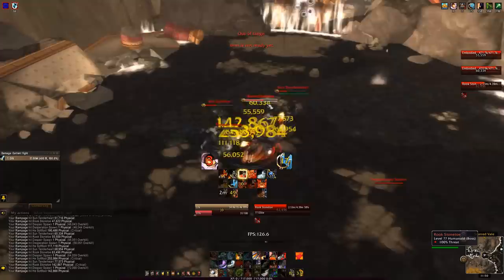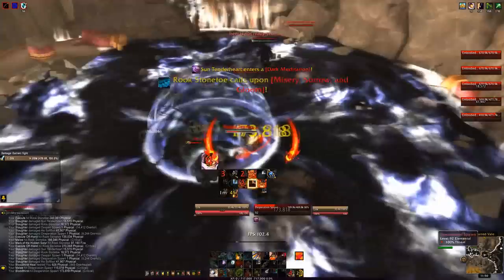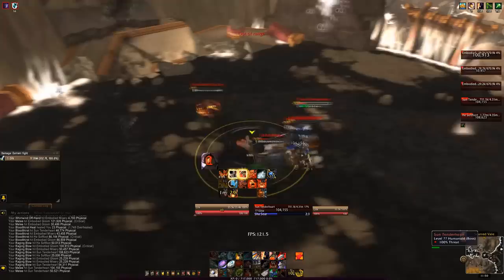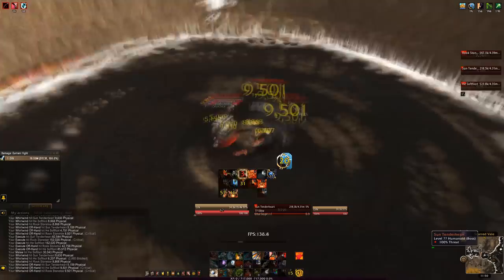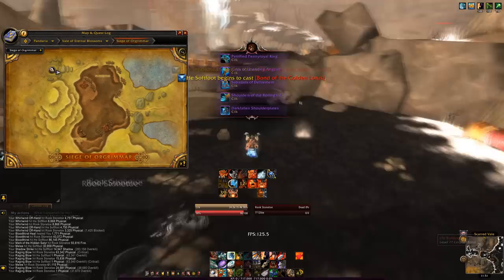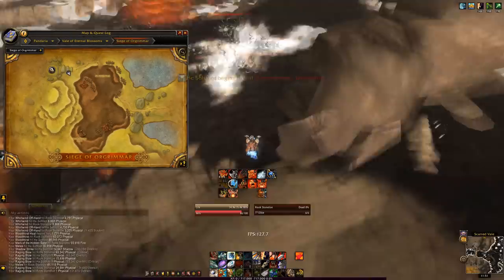One of the bosses does a frontal strike — I think it's called Forgotten Strike or something — that stuns you for about five seconds. If two bosses are already dead and you're stunned, by the time you're free the other two may have healed back up to half. Try to wait until after you get stunned before finishing them off so they don't reset on you.